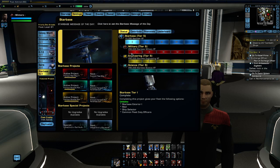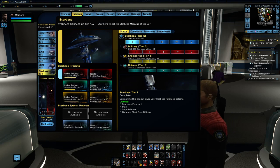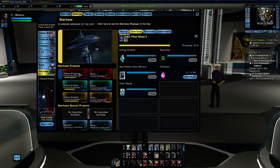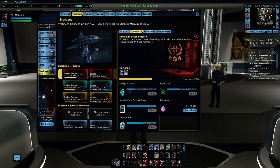You might ask how does a fleet gain experience in order to progress up through the different tiers? These on the left-hand side are projects. This one is a military project because it's coloured red, this is a science project because it's blue-green, and this is an engineering project because it's yellow or gold. If we click on it, we can see a full list of all the resources needed in order to complete that project.